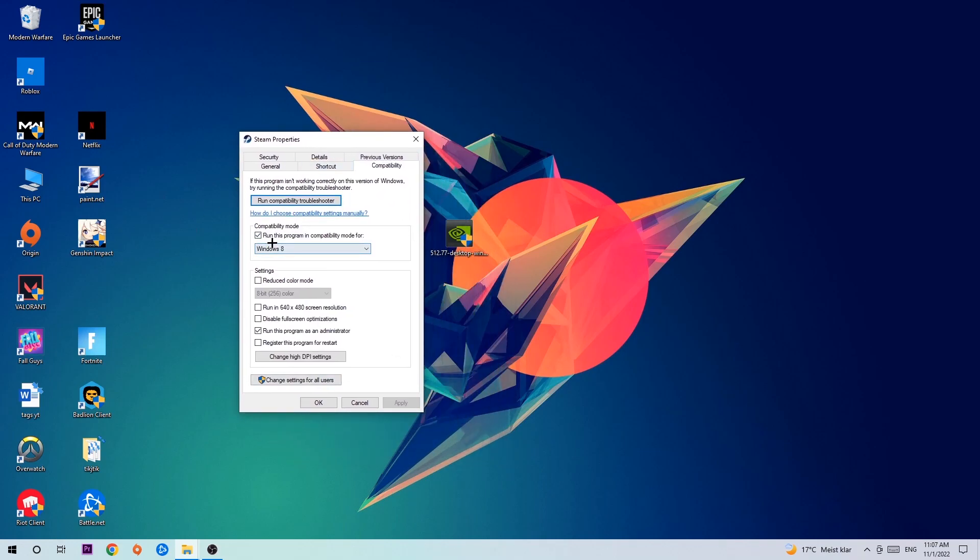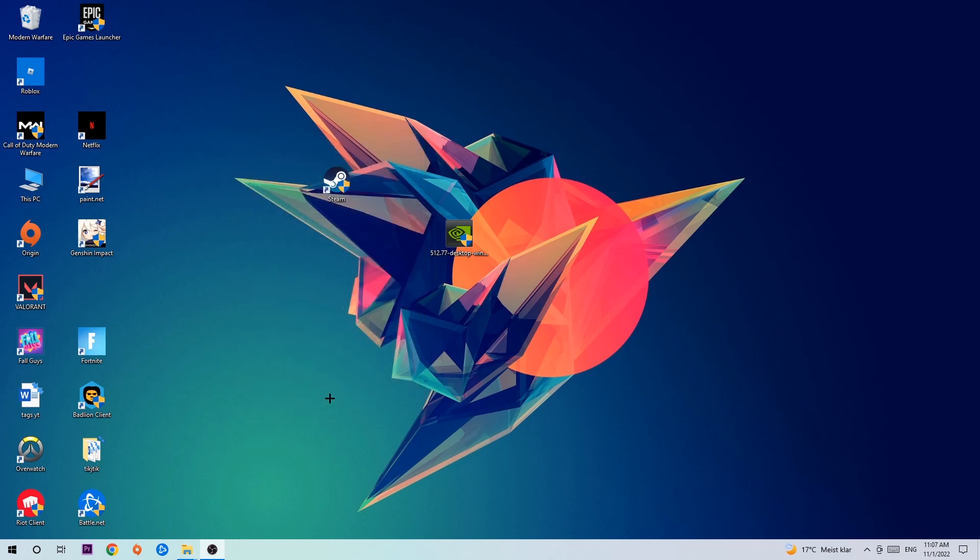Let's quickly run through it: enable Run this program in compatibility mode for Windows 8, disable full-screen optimizations, and enable Run this program as an administrator. Hit Apply and OK. I would personally recommend restarting your PC afterwards, and once it has restarted, you should see the administrator symbol on your shortcut.